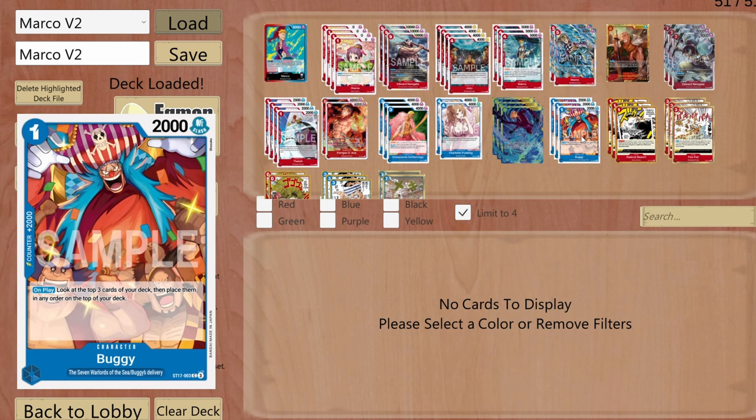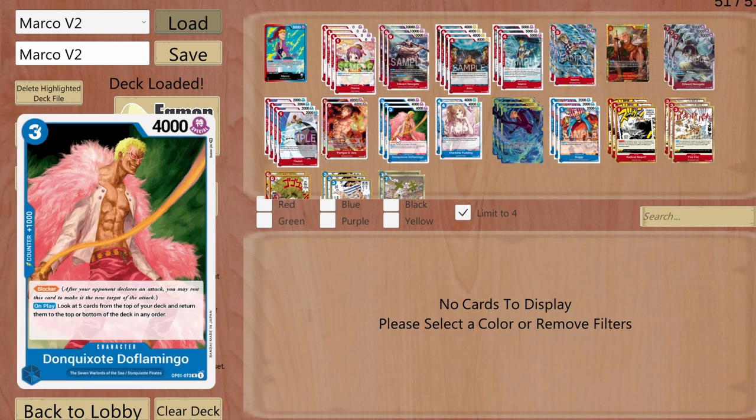I'm running Buggy with a 2000 counter. Similar to Doffy but I only see the top three cards and sort them — pretty much pick whichever I prefer to play.